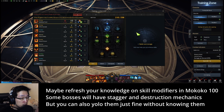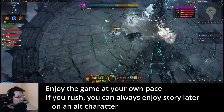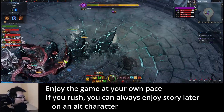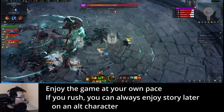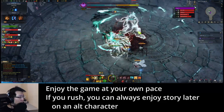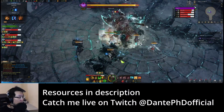I do recommend that you take a look at the skill modifier portion in Mokoko 100, because some bosses during leveling will expose you to some stagger and destruction mechanics, but it's not very obvious to the new player who doesn't know their skills and their modifiers. Have fun leveling and enjoy the story if you've never experienced it before. If you're a new player feeling pressured to skip cutscenes to reach endgame faster, you can always return to the story on an alt character later. Remember to check Maxroll for class specific leveling guides and a list of skill potions.